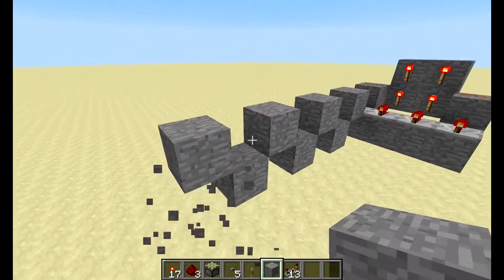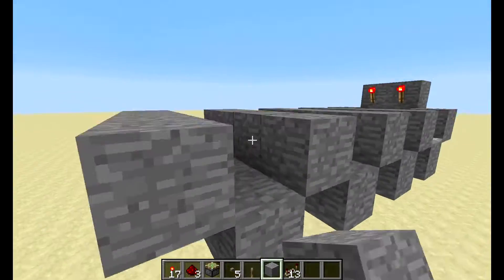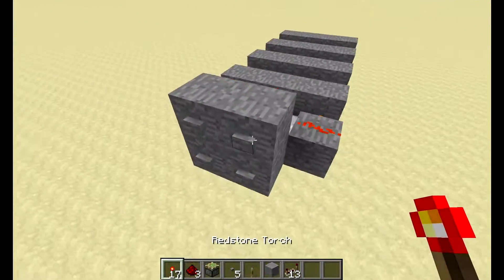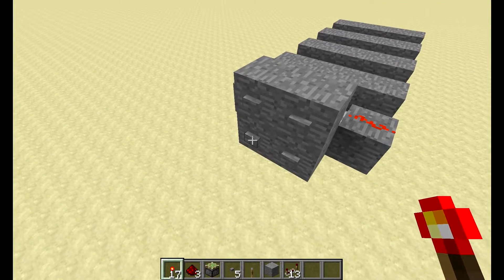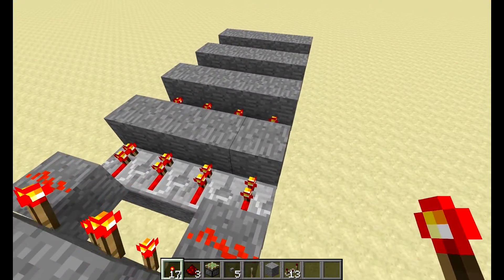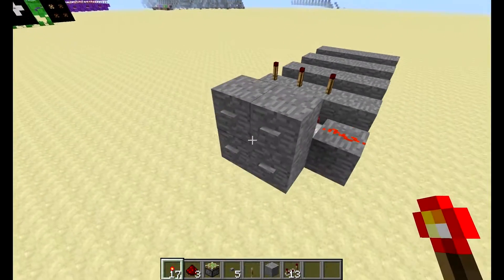This lock is a downscaled version I'm building live right now. You can have loads of buttons. What I'm doing is basically having each signal from each of the buttons run out into four columns. We're gonna be putting redstone torches on, and these are the buttons right here.